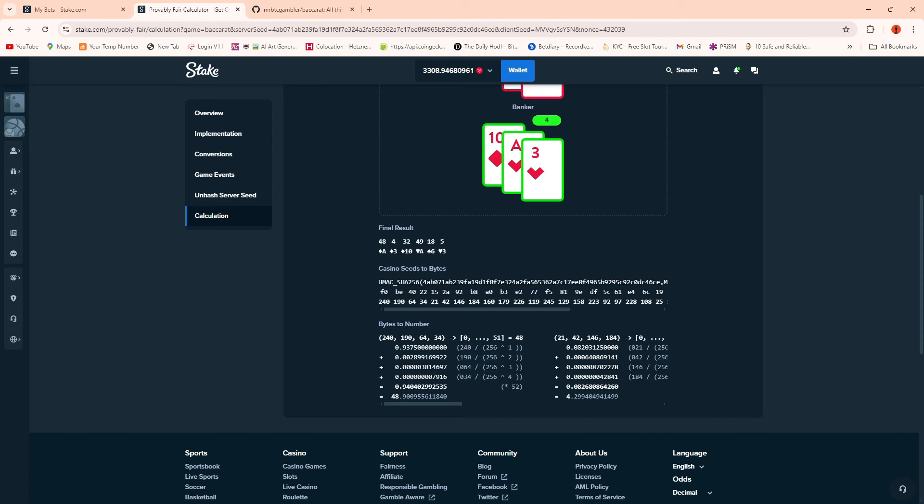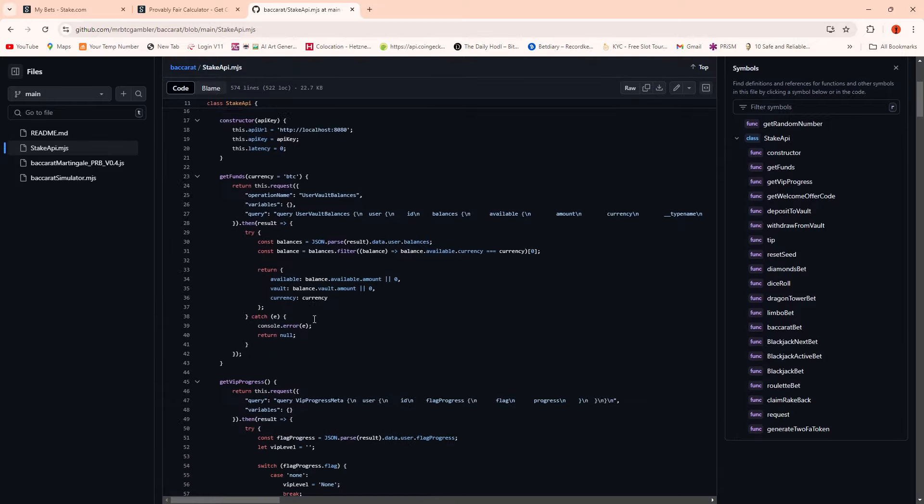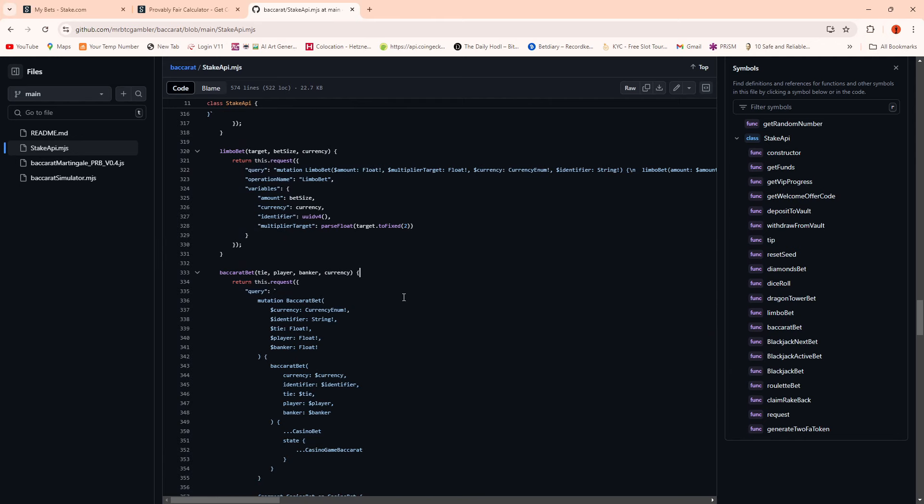This is where the video starts to get interesting. Everything I do is open source - it's on GitHub, the link will be in the description, and it's available free to everybody. This particular file is called baccarat simulator. I've also written a version that works with my Alphavus platform. To do that I had to map out all of the API settings - there's a stake api.mjs file where I've mapped out a lot of the API functions. The games I've done so far include baccarat, limbo, dragon tower, dice, and diamond poker.